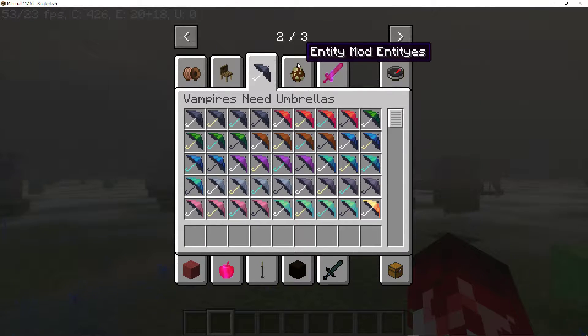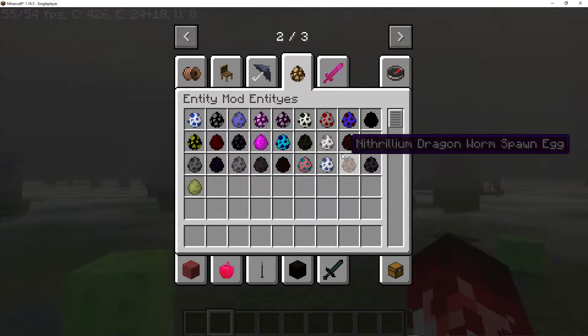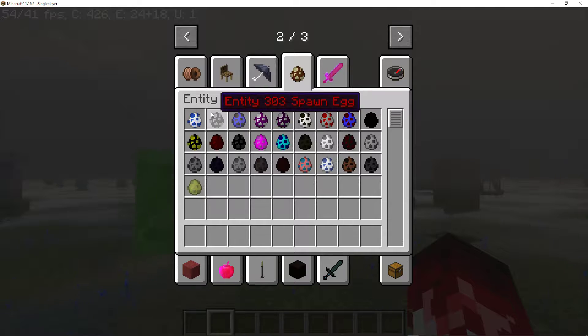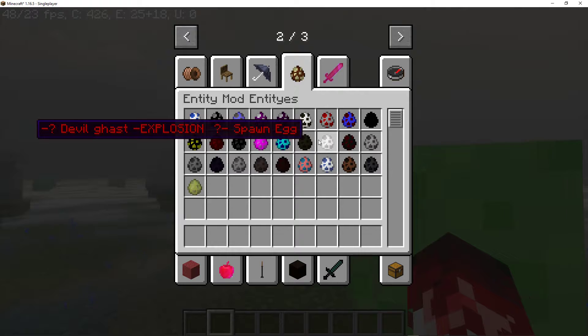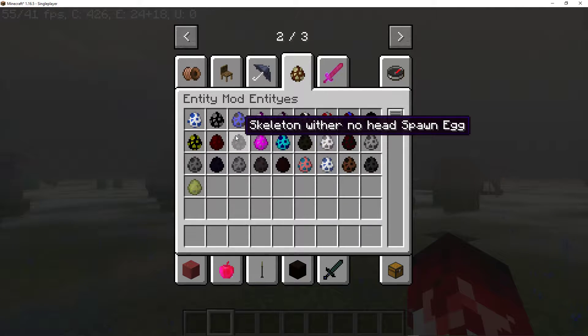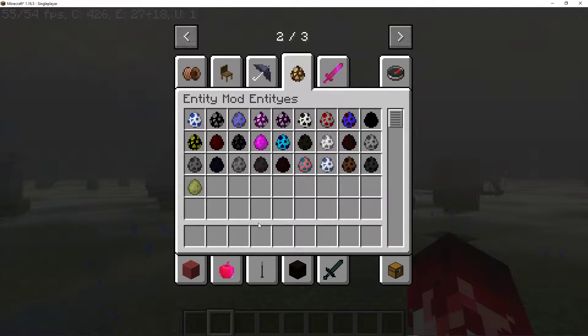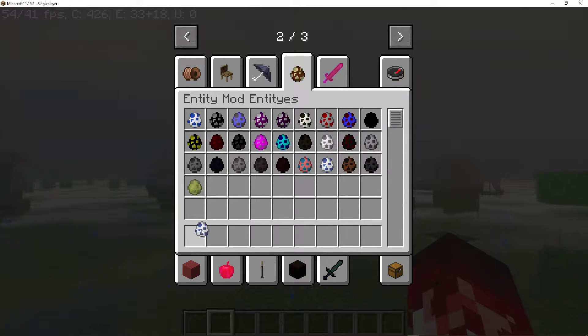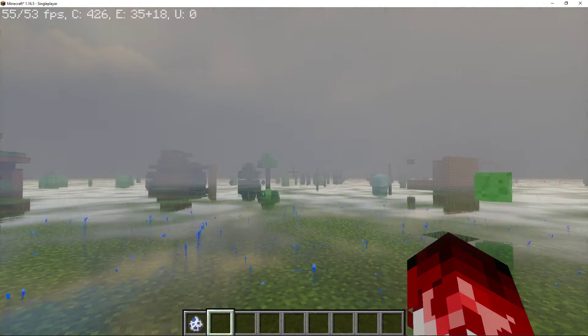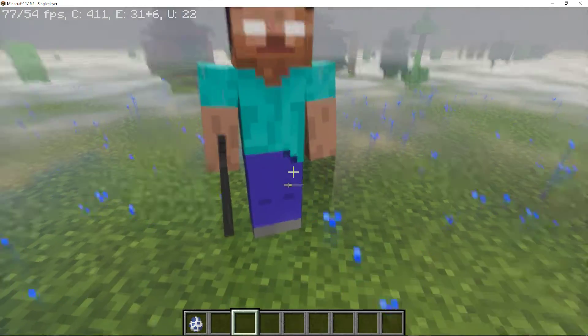And the next one we are going to be doing is the Entity mod. This one brings the legends that weren't real into Minecraft. I think the red ones actually make your world kind of dark and destroy your stuff. You probably don't want to spawn Entity 303 or Herobrine, but the Herobrine dummy doesn't really do anything.